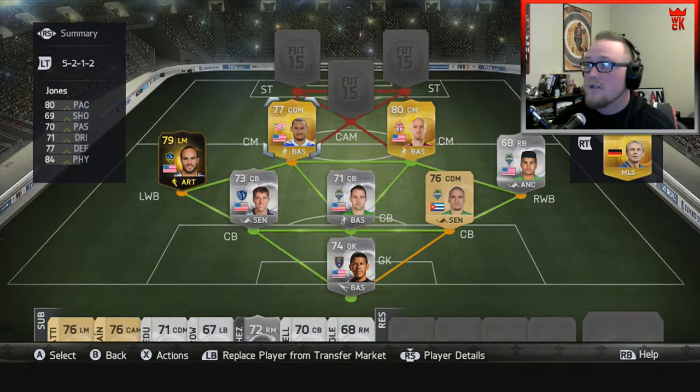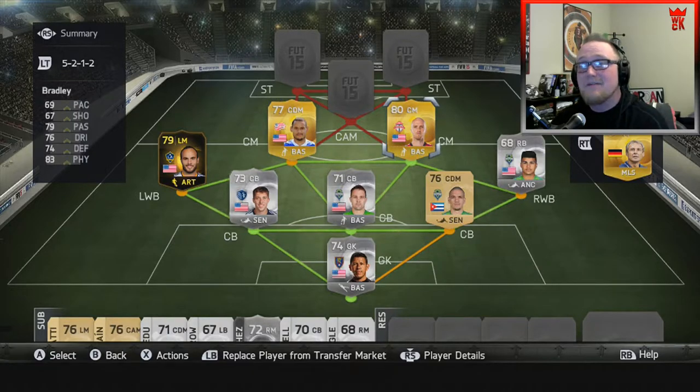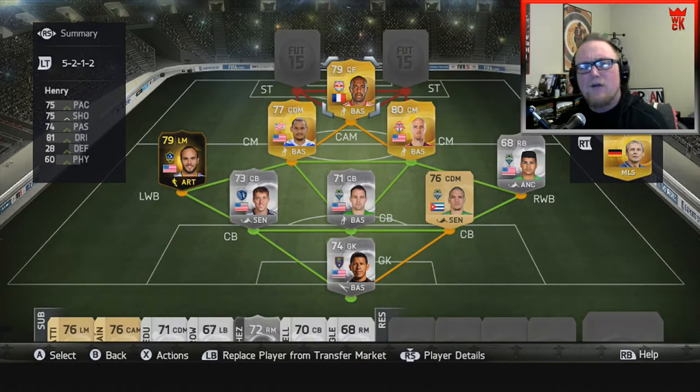Moving right along to the midfield, we've got Jermaine Jones from New England and Michael Bradley from Toronto — both really well-rounded players. I had to drop someone into that defense and I went with Ozzie instead of one of those two; it was really a toss-up. Jermaine Jones and Michael Bradley are just a little bit better offensively than Ozzie, so that's why I kept them in midfield. Jones has 80 pace, 69 shooting, 70 passing, 71 dribbling, 77 defense, and 84 physical, while Bradley has 69 pace, 67 shooting, 79 passing, 76 dribbling, 74 defense, and 83 physical. Looking at the middle, it's going to be a pretty defensive team and I'm looking to get out on the counter.